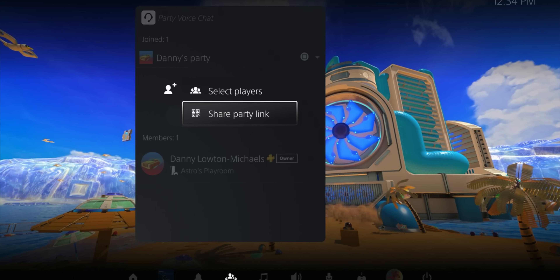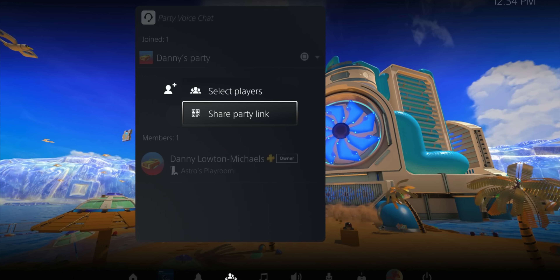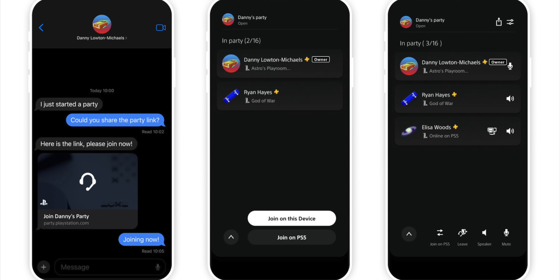Another feature coming is a new way to share a party link with friends so they can join your voice chat. Now I can text a friend and they can chat with me online without me having to add them as a friend on PlayStation. To do this, go to Control Center, click Invite Player, then Share Party Link. PlayStation will generate a scannable QR code, the recipient opens the link, and they join the party on PS5 from the PlayStation app — which is also getting this update.